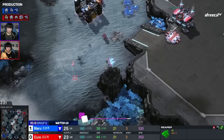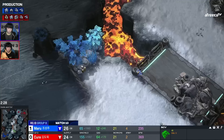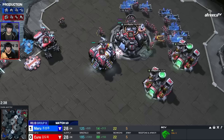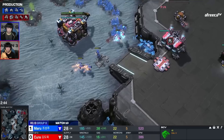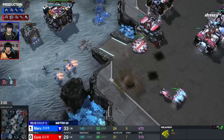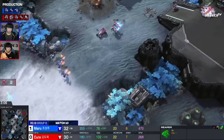In Game 2, Maru is taking the role of the one-baser while Cure tries to take an expansion. Maru might not do much — he could open with this and then take a command center later and play a normal game. Maru is getting on top of everything — he wants to go for the kill. He targets the SCV that gets too close. He could kill the marine as it comes out — trying to give Cure a taste of his own medicine. Not sure he'll get that bunker up, but he'll back up and Cure will secure his natural.